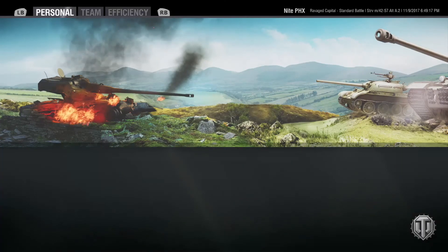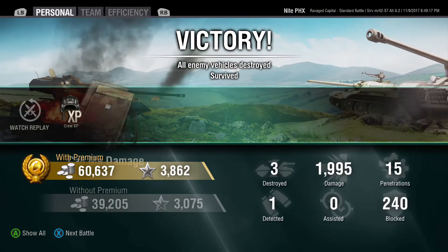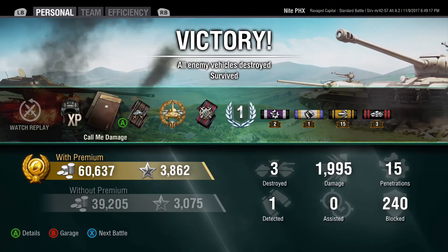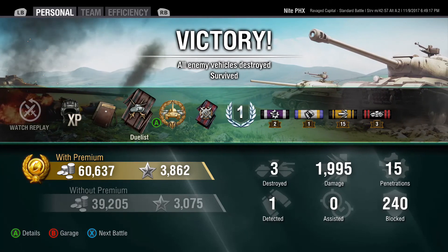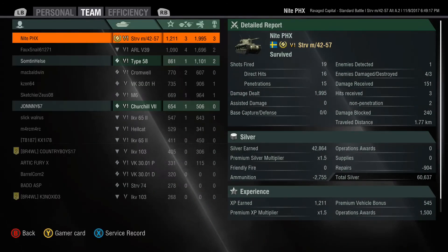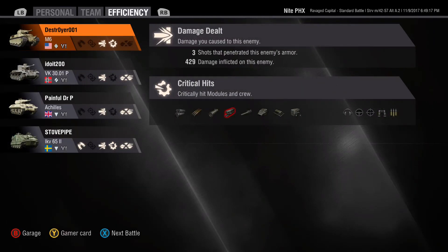It's a victory, and it's a good chunk of XP going into my crew. My personal preference for first crew skill is Sixth Sense — especially in a tier 6 with no armor that plays up to tier 8, you've got to know if the enemy can see you. There are plenty of tier 8 tanks that will take you out in one shot — the Borsig comes to mind.